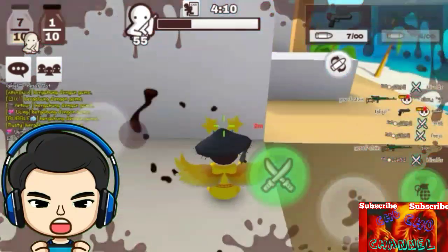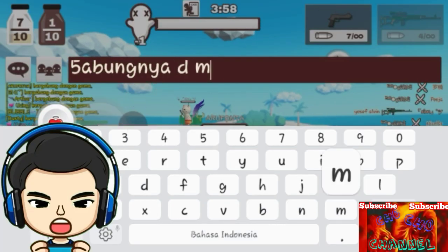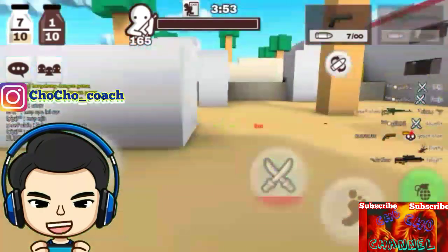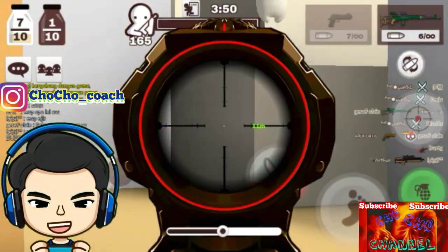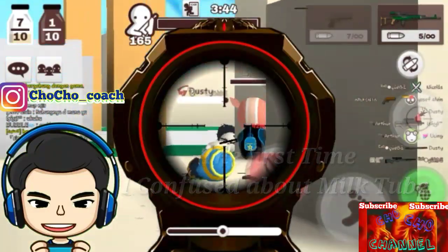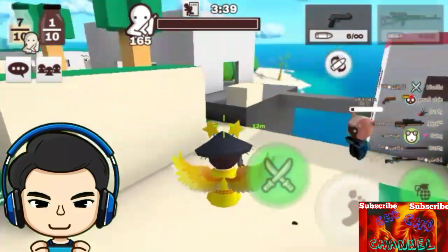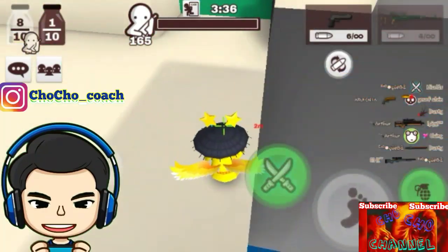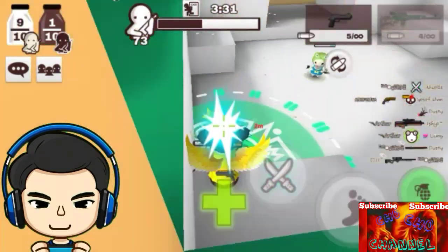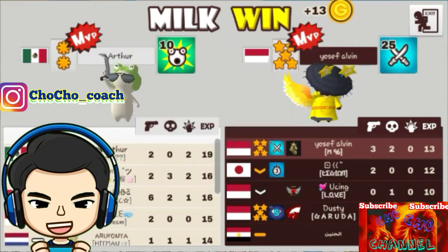Saya sudah berada di place musuh dan — oh, saya mati. Sekarang Choco merasa kebingungan karena tidak melihat di mana tabung susu atau miltube. Karena di mode assault sebelumnya, tabung susunya sangat besar dan sangat kelihatan, namun pada map yang baru ini Choco tidak menemukan tabung susu yang sangat besar. Sepertinya tabung susunya ada di tengah-tengah area di Milchoco ini.